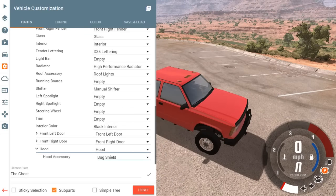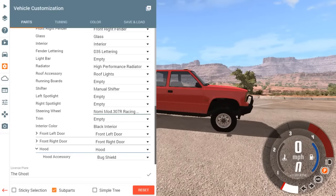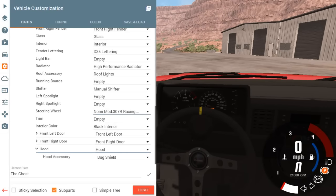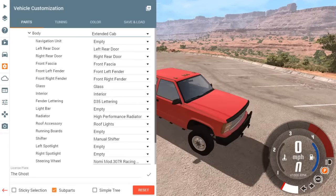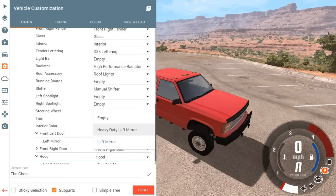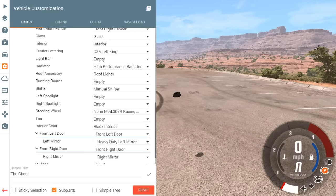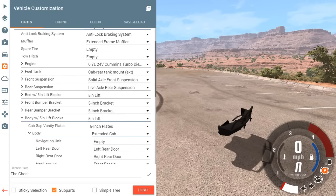We are riding a little low in the front so hopefully we can set that up. Let's do the hood - we can do a bug shield. Perfect. I just noticed we don't have a steering wheel in there - let's add one. It's a racing steering wheel which might not be in exactly the right position, but I never drive inside so I'm not worried about that. A heavy duty truck's gotta have tow mirrors, of course.